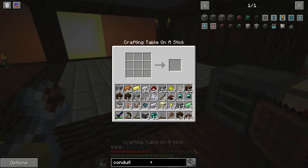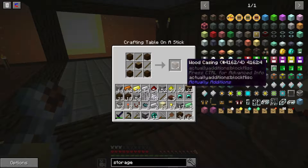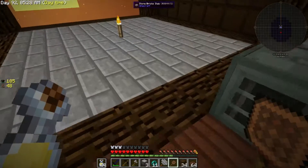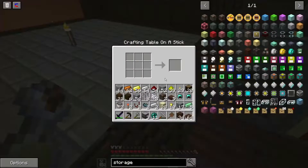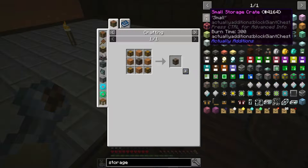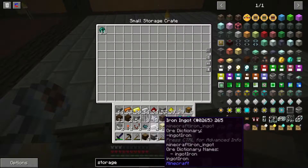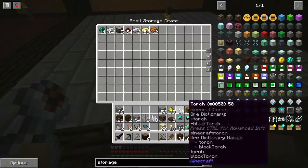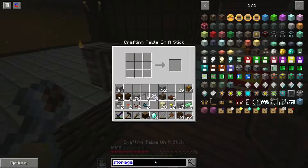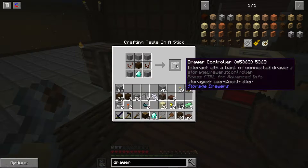We have diamonds now. We need to create storage because there are just too many items. Make two drawer controllers. Cleanliness — sort of. Diamonds, drawer controller — done.